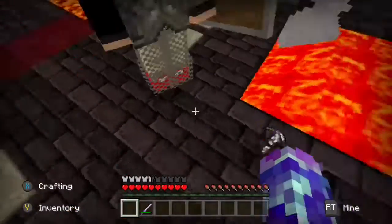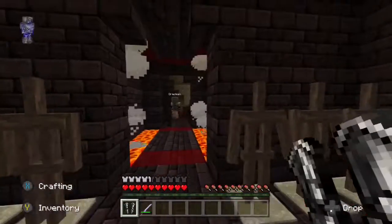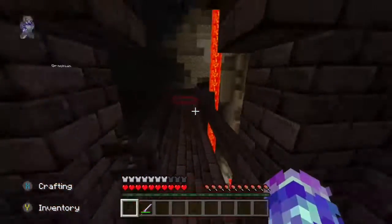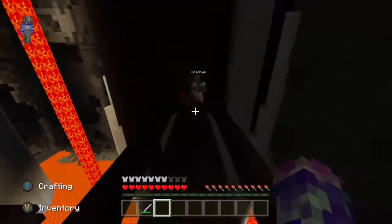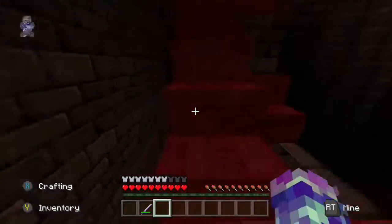Oh my god, this texture pack makes everything look sick. Here's the rest of the iron armor if you want. It's just on here. Oh wait — I got the legs, give it to me, thanks. It looks really cool, kind of like putting it on — looks cool, I guess. But it's kind of worse when you actually put it on. I still like the texture though.